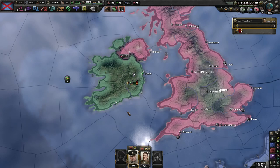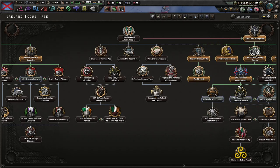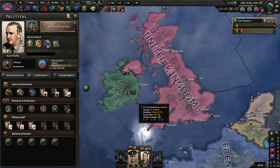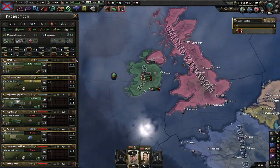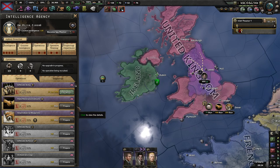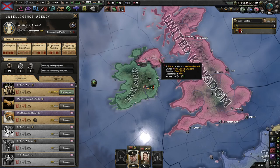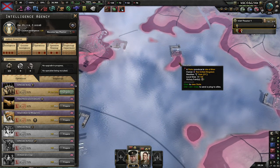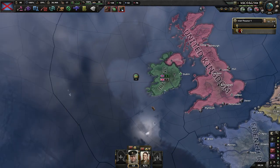I need to get him up to level 4 anyway. I think I'm going to leave it there because let's see how this goes. I don't know if I'll be able to land on the UK unless I build up a few collaboration governments and then take Belfast — probably Belfast and Douglas. Anyway, I'll see how this goes in the next episode — see you in the next one, bye for now.